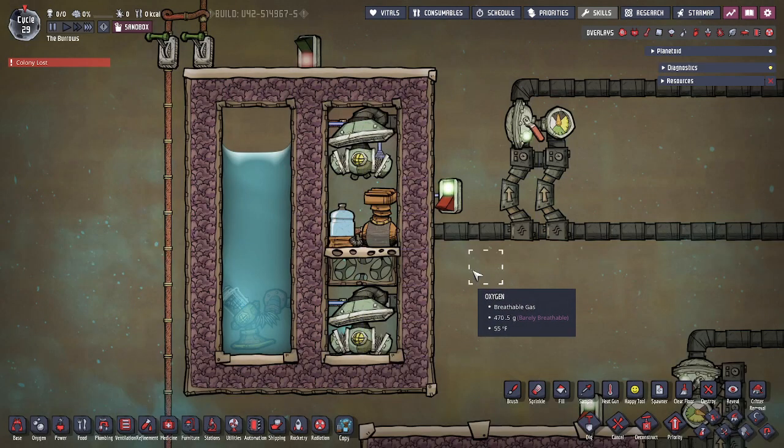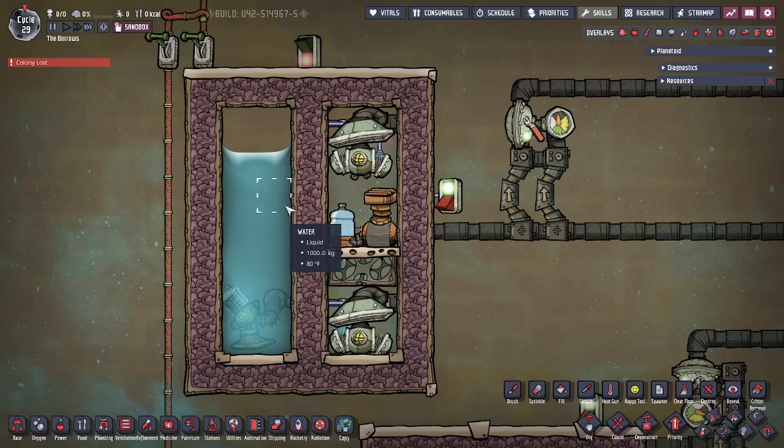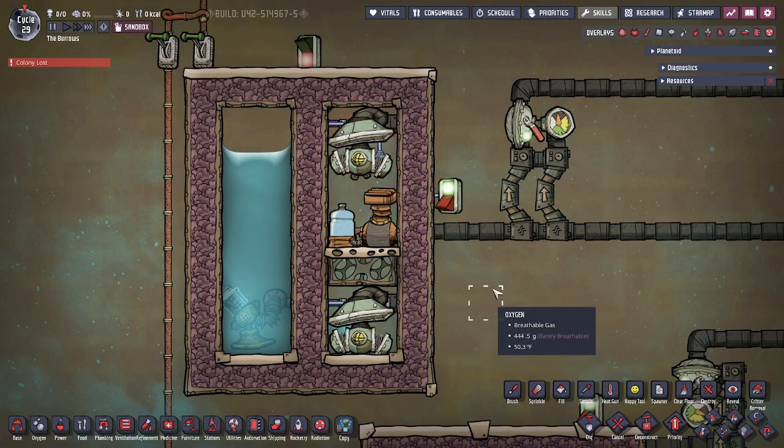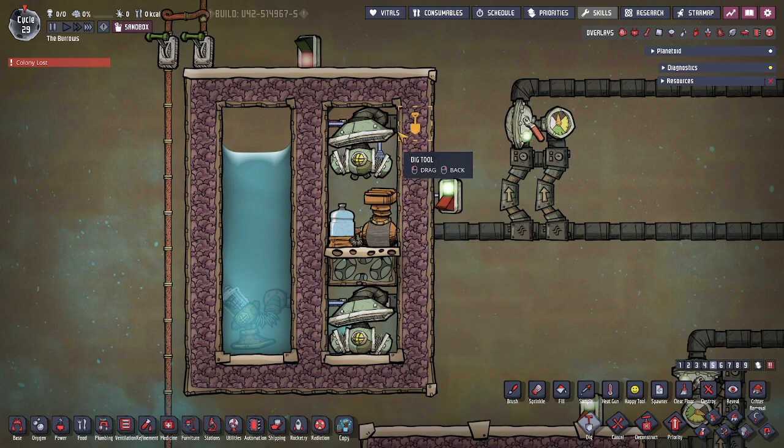I like to build all of my rooms that have a controlled atmosphere or temperature with insulated tiles. You can use whatever you prefer, but if you are using hot water and you're relying on ambient temperature to dissipate the heat generated by these machines, then you're probably going to want to use normal tiles or even metal tiles. It's really up to you.